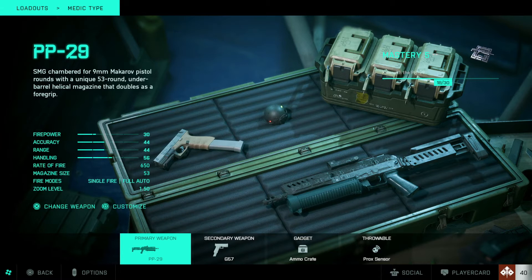Primary weapon: the PP-29, as soon as you unlock it, is gonna be the go-to weapon for anything right now. It's just the top gun — it slaps.